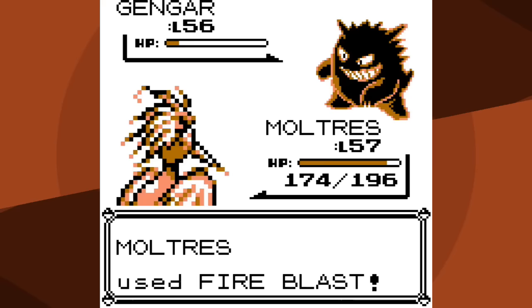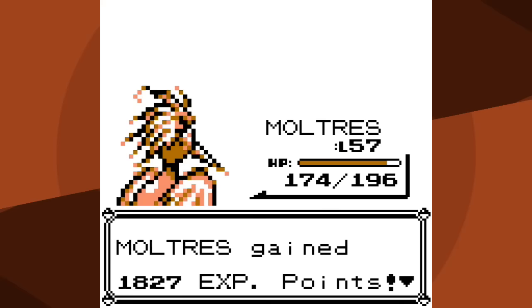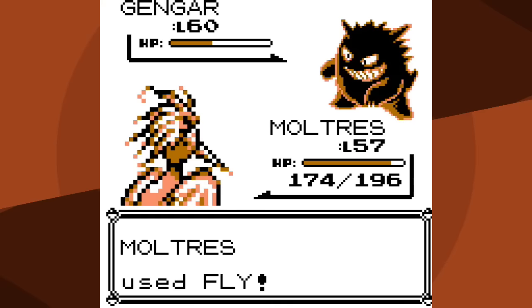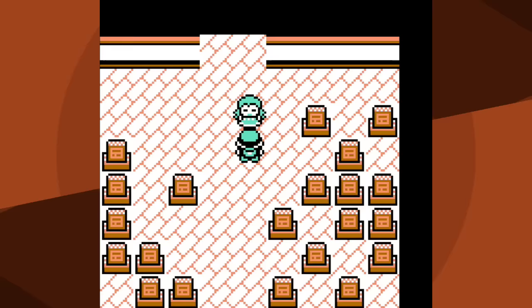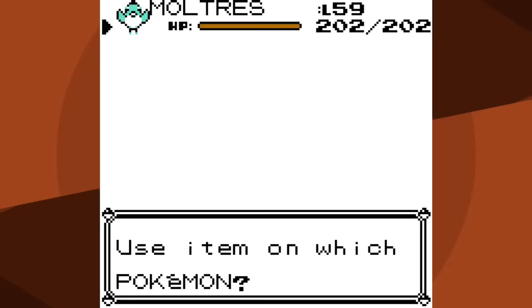Gengar will be knocked out by either Fire Blast or Fly, so as long as I don't miss I have two Pokemon left. At practically full HP I opt for Fire Blast to save time - it hits. Arbok comes out - I really don't want to miss because Glare would be very problematic, though not the end of the world. I hit it with Fire Blast. Now the second Gengar: I go for Fly, hit for around half, and it confuses me as I land. I opt for Fly again, risk it - I don't snap out of confusion but I don't hit myself - and I don't miss. The Agatha Lottery has turned into the Agatha Minor Inconvenience.